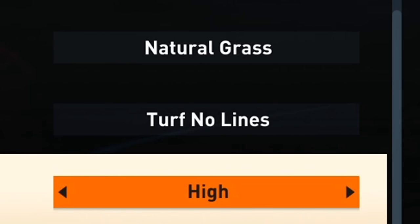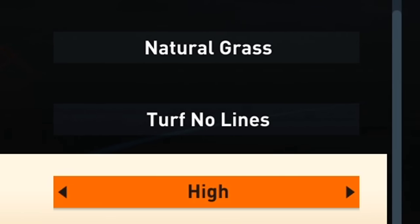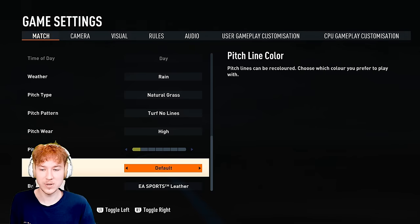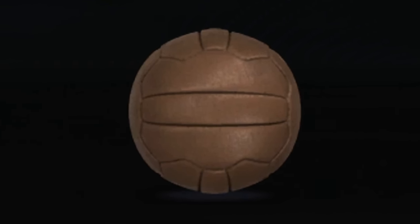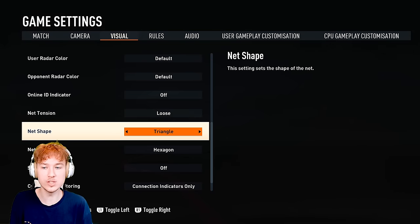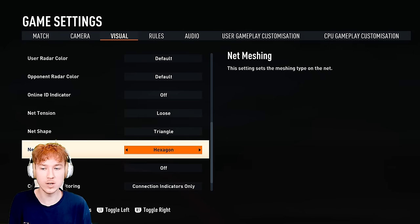The pitch wear has to be high, which means that the pitch is gonna be tearing up quicker - there's gonna be more marks, more damage on the grass. And the pitch color will take down to the lowest, pitch line color is gonna be default. And the football - here we go, this is what Pele was playing with - it is the leather football. After that you wanna go over to visual and put the net tension to loose, you wanna put the net shape to triangle, and the net meshing to hexagon.